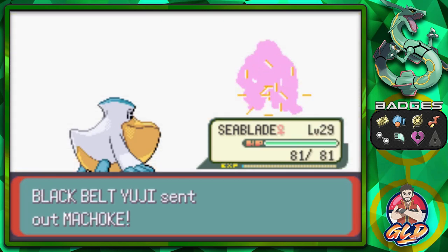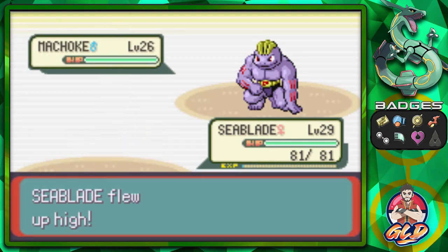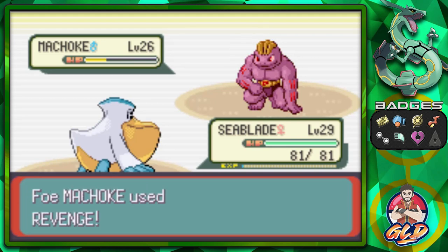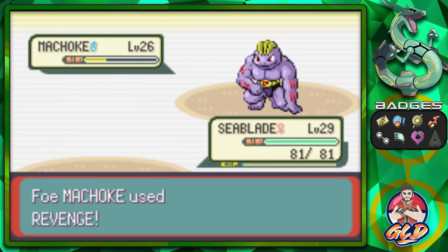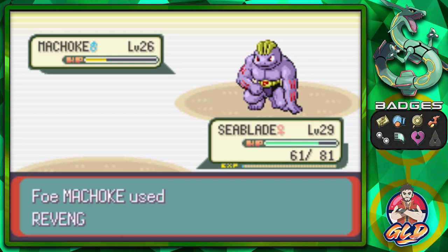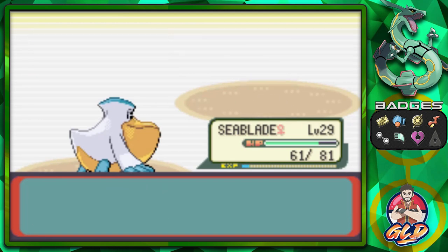The trainer also sends out a Machop. I did bring Xboom to the team, but this guy has a whole bunch of Fighting type trainers, so we'll stay away from that. Machop uses Revenge — that's going to hurt a little. One more Fly attack from Sea Blade for the win! Sea Blade doing its thing, and just like that we get more points for Sage too.